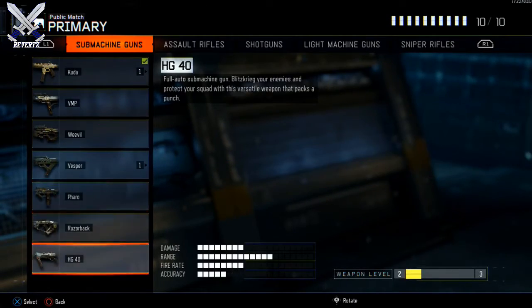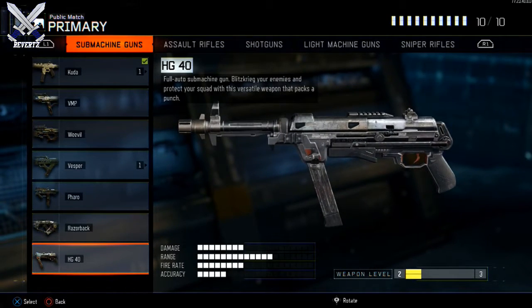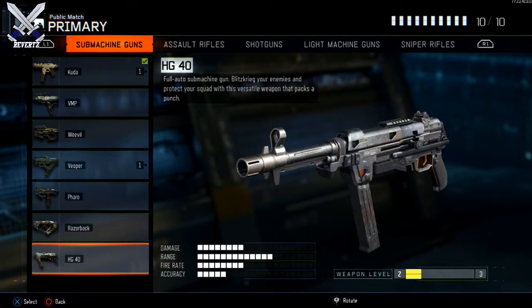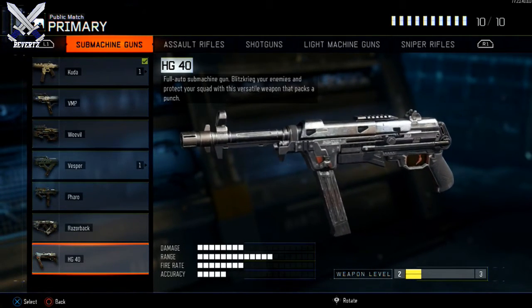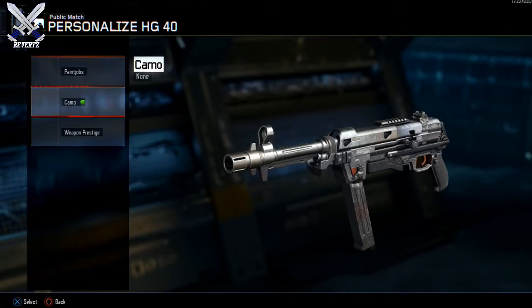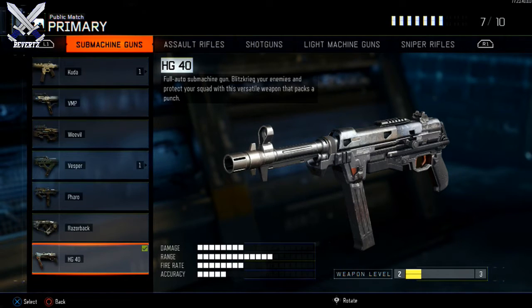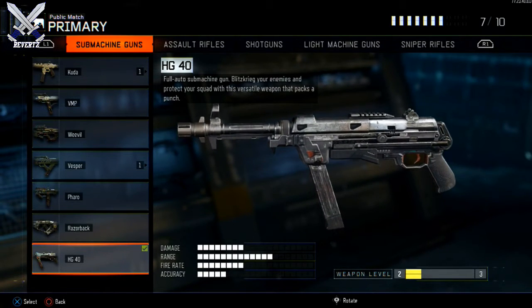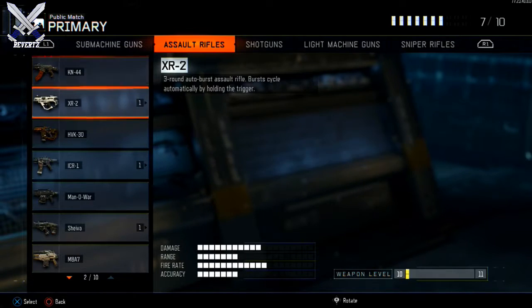We're going to jump straight into this here with the SMGs, and of course the only SMG available in the black market right now is the HG40. It's a remake of the MP40, and overall it's a pretty good weapon post-patch, but I really haven't had the time to use this gun a lot in multiplayer because I've been playing a lot of arena matches and game battles matches. The HG40 is banned in CWL, so I don't really have the time to use this gun, but when I do multiplayer, I'm going to be grinding this gun a lot. I hear it's a pretty good weapon post-patch, so I can't wait to use that.